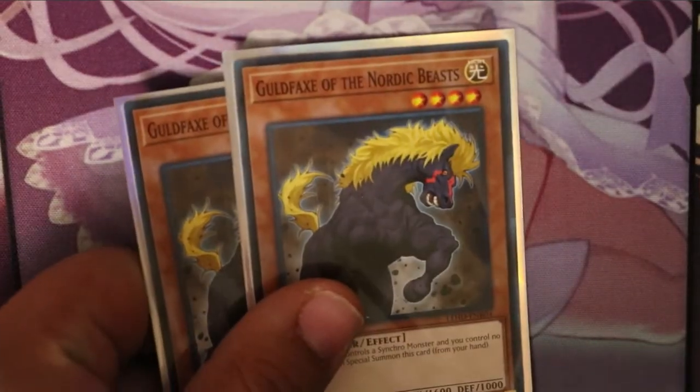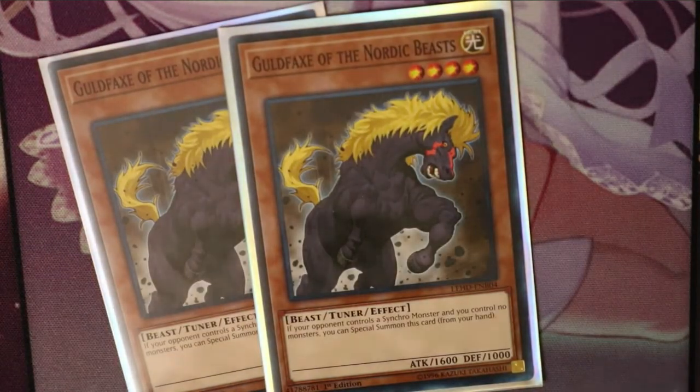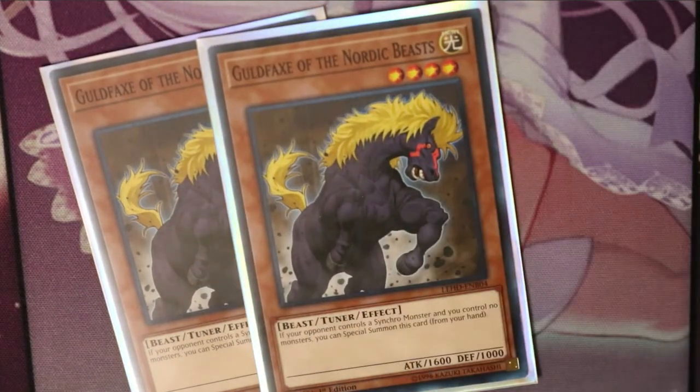We're also going to run two Govdo of the Nordic Beasts. I don't really see using his effect that much because a lot of people don't play synchros anymore, but if they do summon a synchro, you can use his effect to summon him. We really need him because he is the Nordic Beast tuner, and you need him to summon Thor.